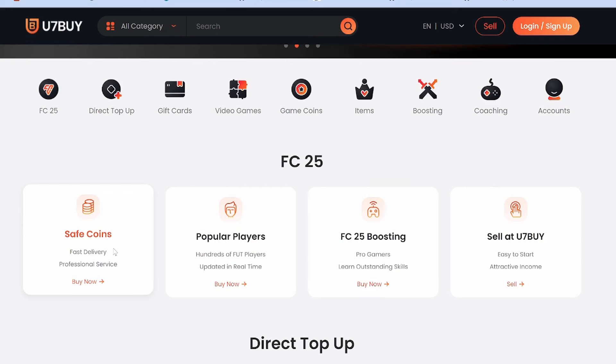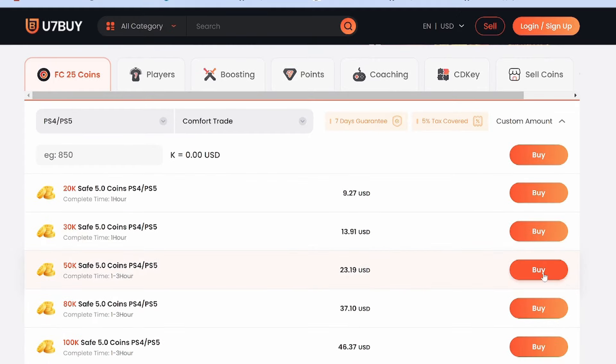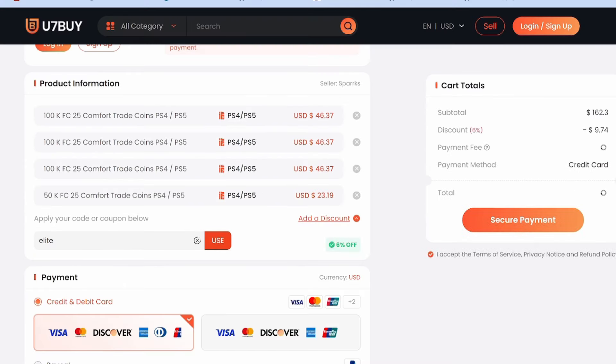Do you want to build the team of your dreams? If so, visit u7buy.com — the fastest, most reliable, and safest FIFA coin market out there today. And for a limited time, use the code ELITE for 6% off.